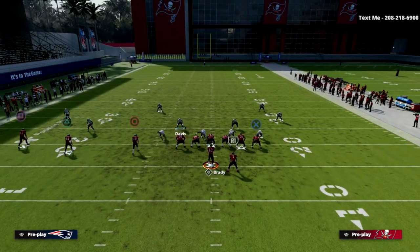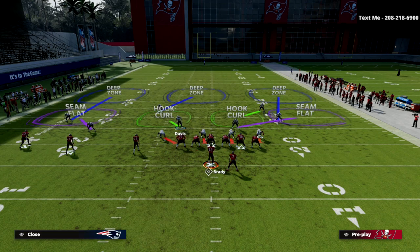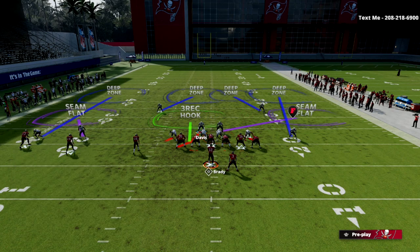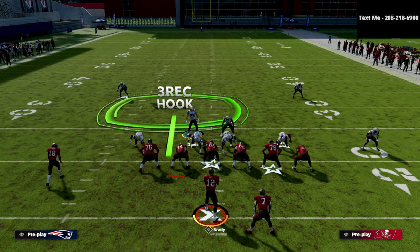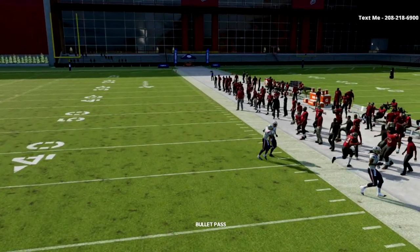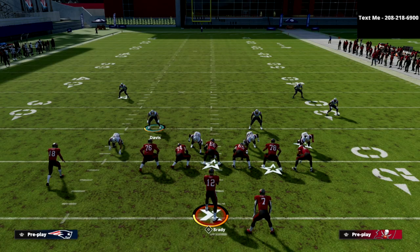The next route combination is a spaceship concept over the middle of the field. With the spaceship concept, our user doesn't have to worry too much about that number three receiver because we've got him in the inside quarter assignment. We can feel free to back up and take this post route across the field. That slant route is not going to be able to be thrown, and we have great defense yet again.